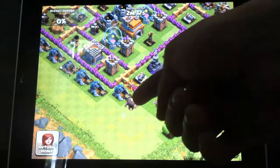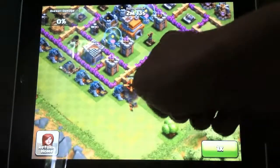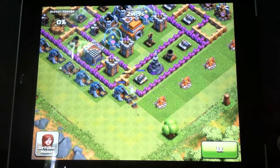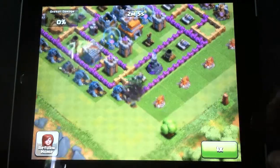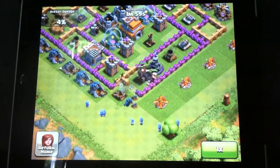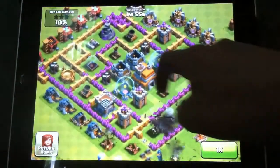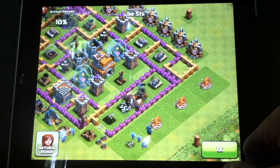As you can see, I'm starting off deploying Giants down here. All I'm trying to do right now is break into this compartment with all the defenses. So I bust in right there, and then I deploy the remaining Giants, as well as the PEKKA goes in there. And then I back them up with some Wizards. I realized that there was a Tesla here and a Tesla here, so that's why I deployed the PEKKA kind of on the side.